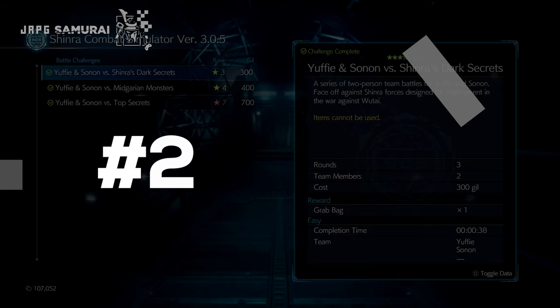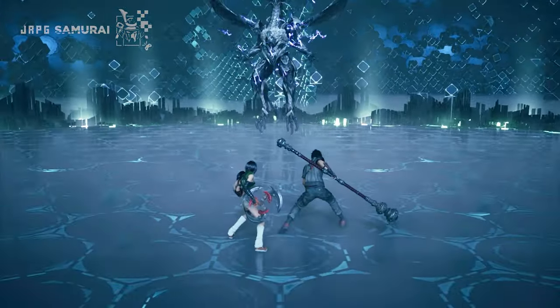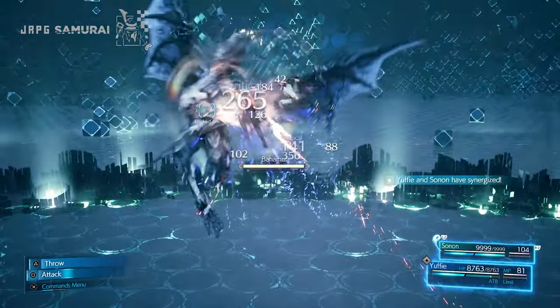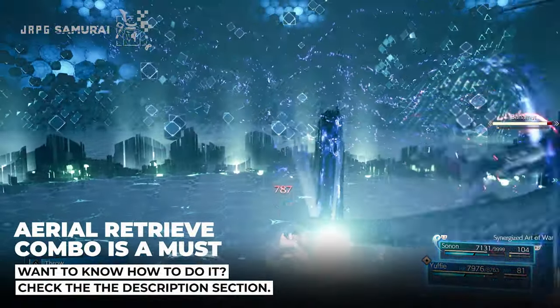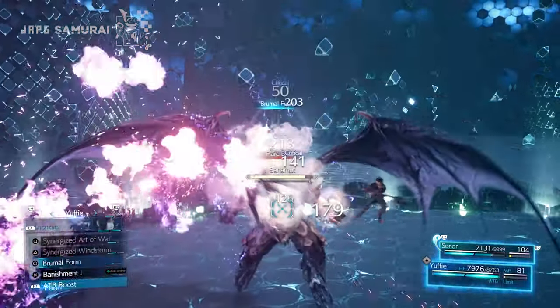It is time for the actual run. Select Yuffie and Sonon vs Top Secrets, only available in hard mode. You will be greeted by Bahamut as your first opponent for this fight. Once the battle starts, target Bahamut and lock him down. Synergize the two and do the aerial retrieve combo until he unleashes his first attack. Use brumal form to dodge it and immediately toss in a synergized Art of War.